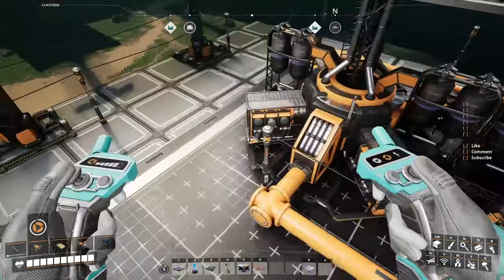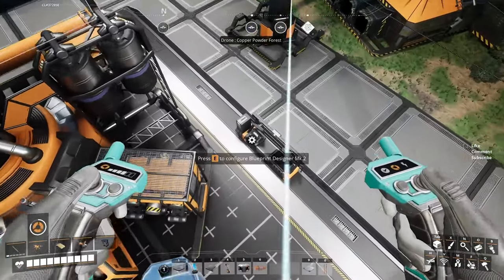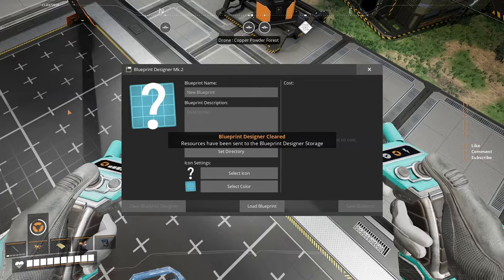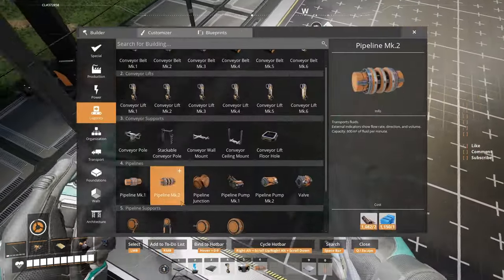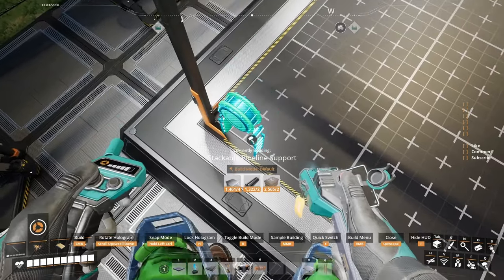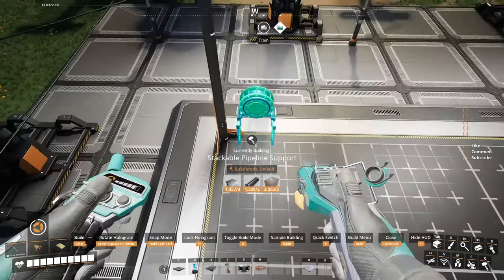Now we don't have much to align on the left side, because there's not enough place in this blueprint — only two generators fit here. Let's clear it and repeat the same stuff but on the other side. Begin with the stackable pipe — don't put it in there, leave yourself some space, then put it in there and then in here.